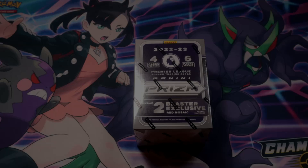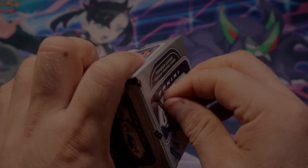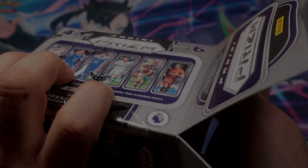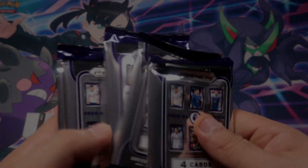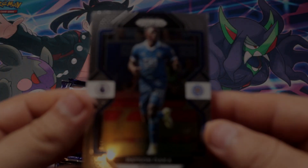Hey, what's going on guys! As you can see, today we're gonna be opening a 2022/23 Premier League Soccer Prizm blaster box. I haven't heard good things about this set but I decided to still get at least one blaster. It has two exclusives — red mosaic — so let's get into it. Maybe we get lucky, but if we don't, we're gonna know why they've been talking bad about this set. We get six packs out of here — hopefully four cards per pack — hopefully we get some goodies and not too much base, which we will of course.